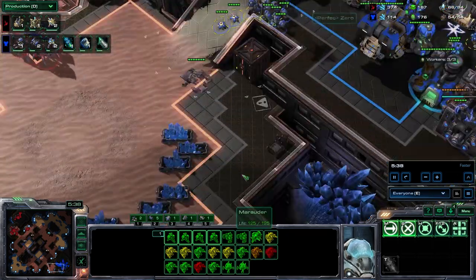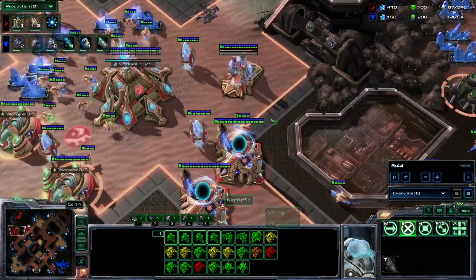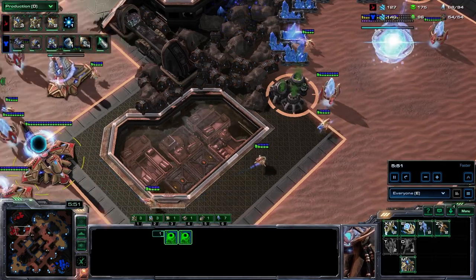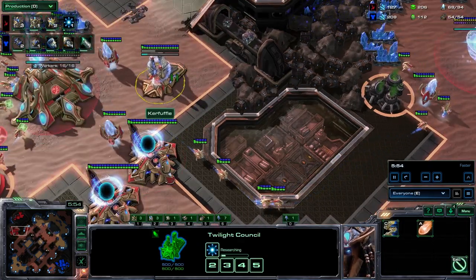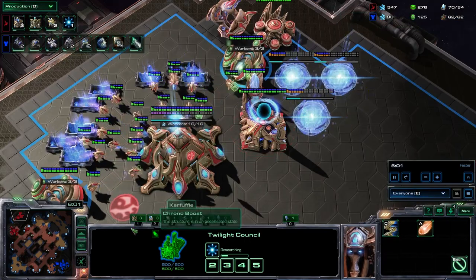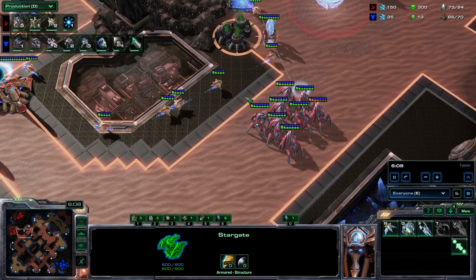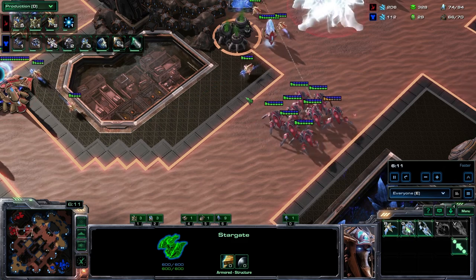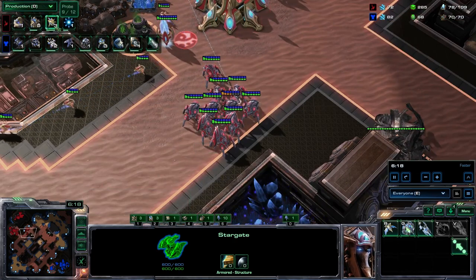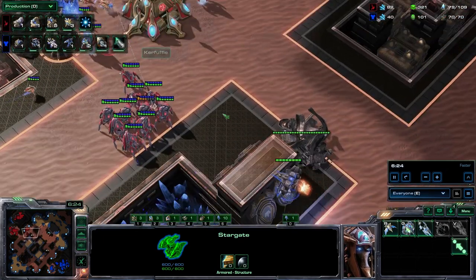We're getting this insane advantage — it's 50 workers to 35. The game is pretty much over; all we need to do is close it out. You don't really want to go for a Colossus because we don't have a robo, so instead what you want to do is go for a gateway transition. Often what I'll do is go charge. In this game I was experimenting a little bit with blink, but I don't think it's as good — I think charge is better because you have the stargate anyway. It's actually pretty easy to transition into charge-lot Phoenix, where you don't need to invest in blink, which is kind of slow.